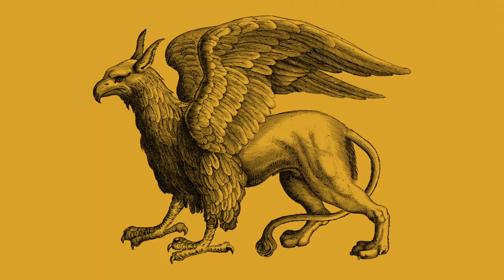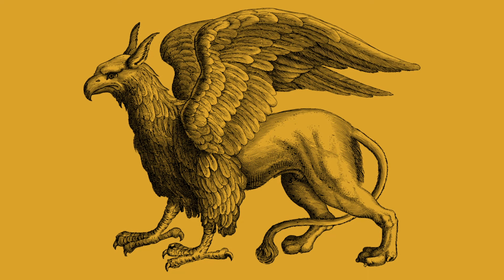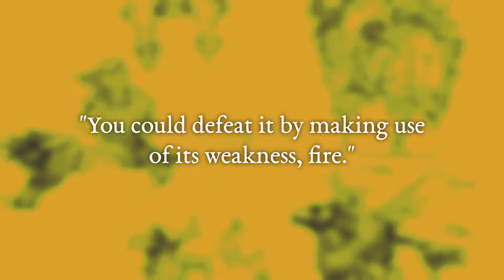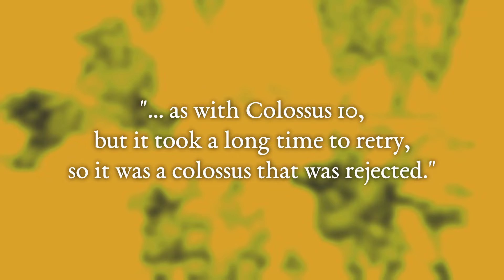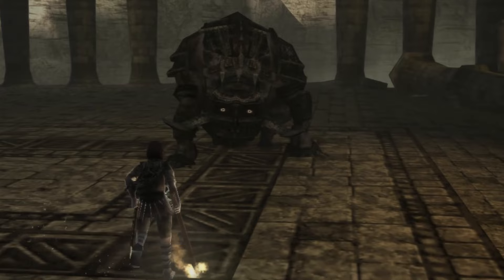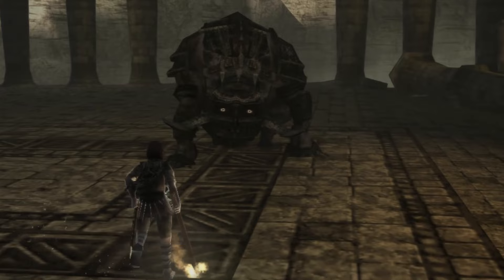Griffin's name is a reference to the Greek mythological creature with a lion's body and a bird's head, usually that of an eagle. The artbook gives quite a lot of information on Griffin — you can defeat it by making use of its weakness: fire. You were meant to defeat it by riding Agro, as with the 10th Colossus, but it took a long time to retry, so it was a colossus that was rejected. From that we learn the colossus was afraid of fire, just like Celosia, and that it was an Agro-assisted fight like the one against Dirge.